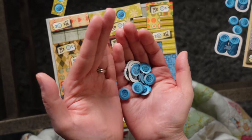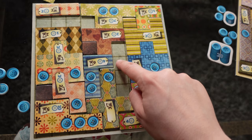After adding up points, two points are subtracted for every empty space. This means it's both important to acquire buttons and to fill the quilt board so that you don't have many empty spaces at the end of the game.